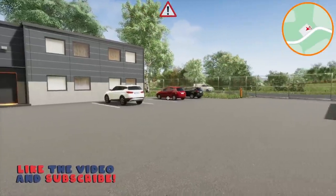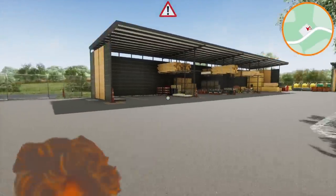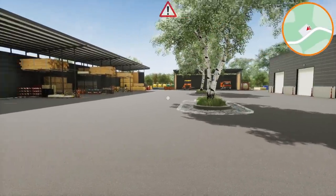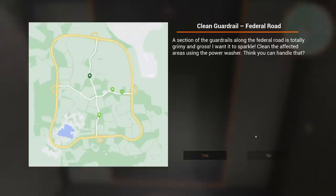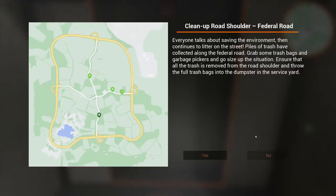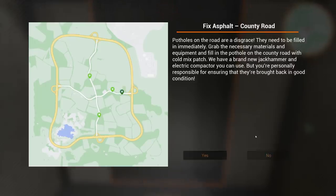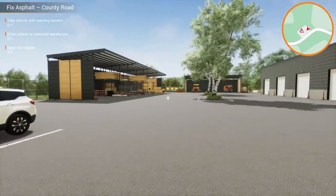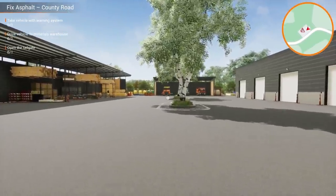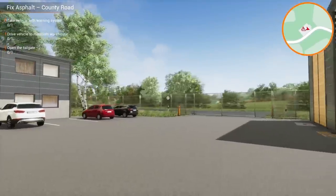Here we are in the world of Road Maintenance Simulator. We're going to be repairing roads, because this sounds so exciting. It looks like we have a couple missions here. We have clean guardrail, more clean guardrails, marked lanes, and fixed asphalt. So we've got several jobs. There's no real explanation — it was just like, here's work. Like, you just get to operate heavy machinery and go attempt to fix the roads.